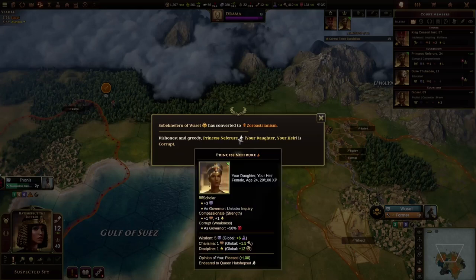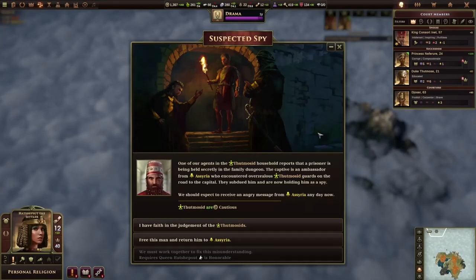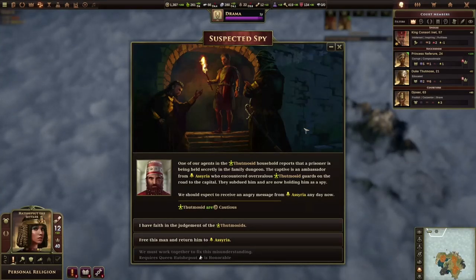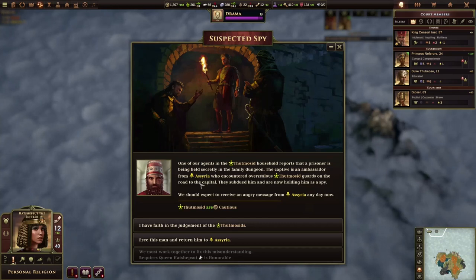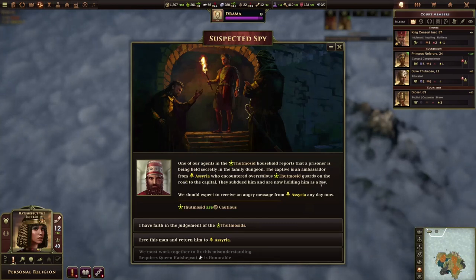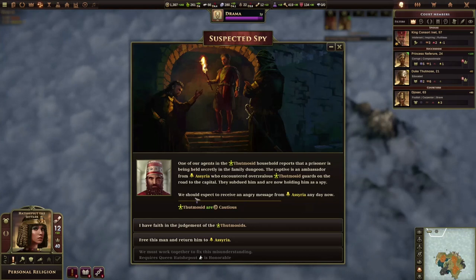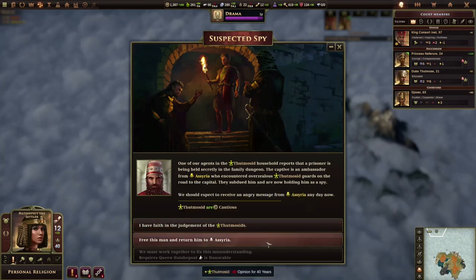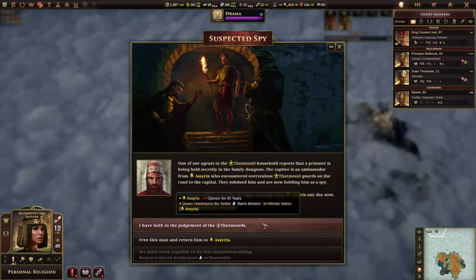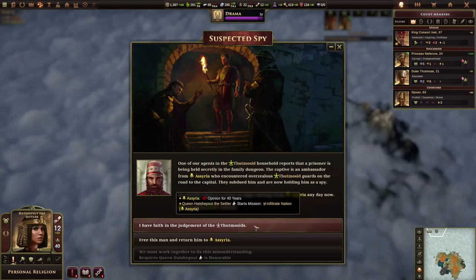This honest and greedy Princess Neferu is now Corrupt — that's extremely not good, because as a leader every city has plus 20 money upkeep costs. Next event: one of our agents in the Tutmosid household reports that a prisoner is being held secretly in the family dungeon — an ambassador from Assyria, subdued by zealous Tutmosid guards on the road to the capital, now being held as a spy. We should expect an angry message from Assyria any day now. I have faith in the judgment of Tutmosis — free this man and return him to Assyria.